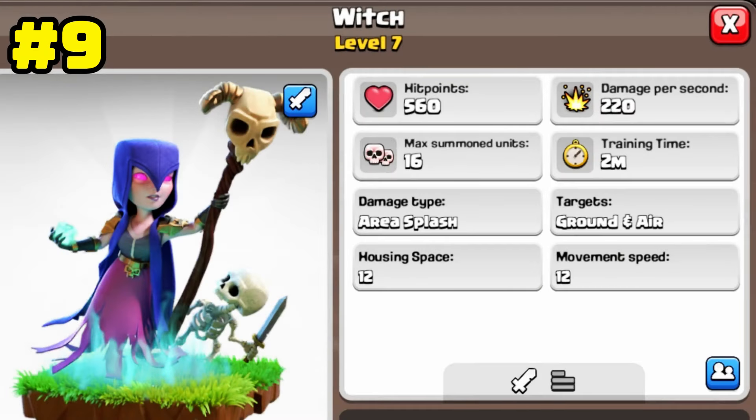The Witch is a troop that attacks buildings with skeletons she summons from underground and distracts defensive buildings. The power of this troop is 220 damage and 560 hit point. The Witch is equal in damage to the Electro Titan, but is ranked 9th due to less health.